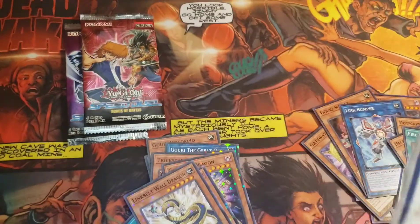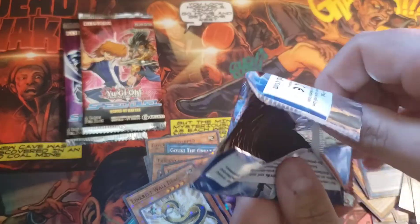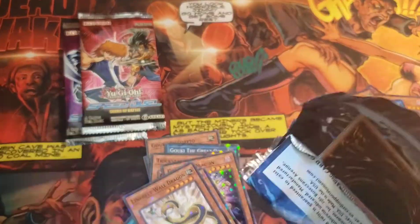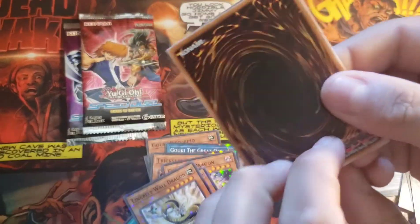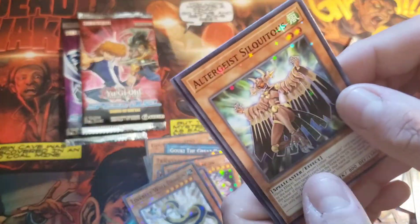Last Star Pack range for today's opening. Can we pull a Star Foil Dot Scraper or a Star Foil Jacket? Let's find out. And an Altergeist Silquitus is our Star Foil.